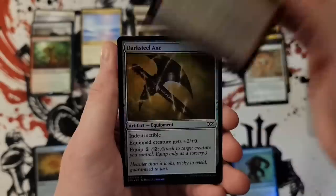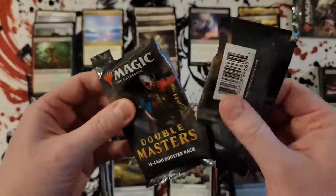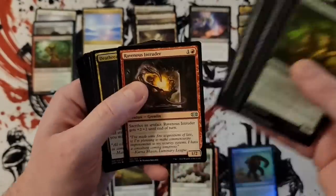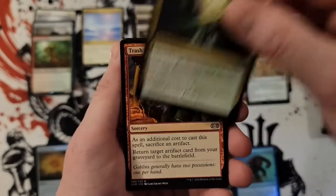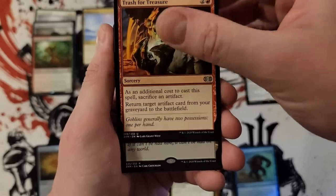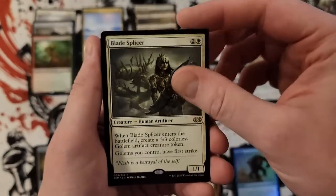We got a mythic — we have a Chrome freaking Mox! Oh, very nice — that's wonderful. That's five mythics already. Tempered Steel, Rapacious Dragon, Darksteel Axe. That was a pretty weak pack overall, might even have been the weakest so far.